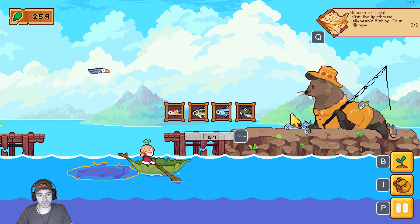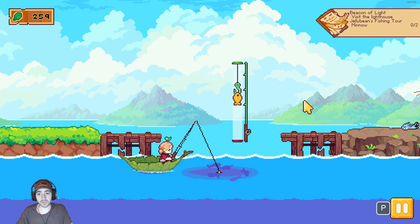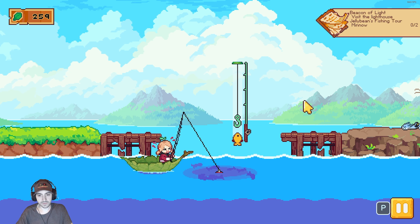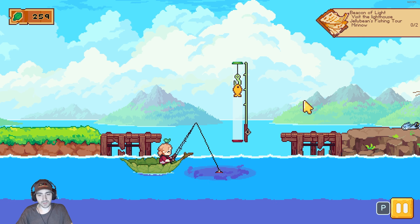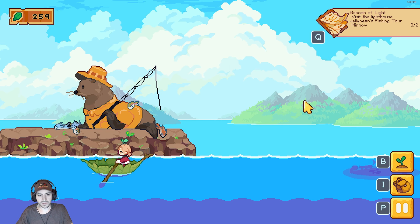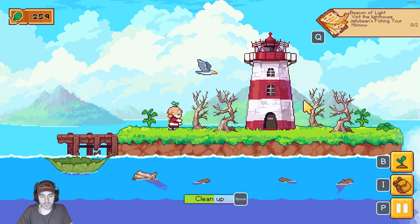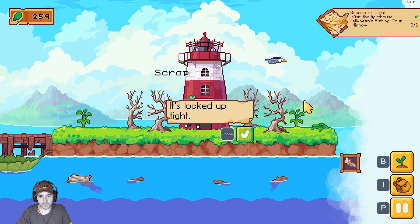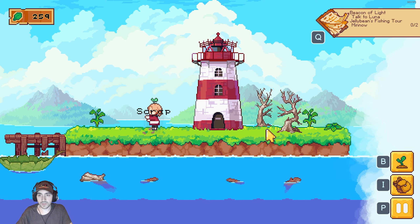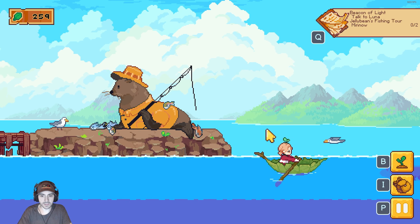I need two minnows - let's do it. I'm supposed to go see a lighthouse, I want to see what that's all about too. There's definitely a lot of fishing in this game, but it's probably because of how I'm playing. I should go out and explore a bit more. Let's check out the lighthouse and see what's up. It's locked up tight - I gotta go back and talk to Lena.